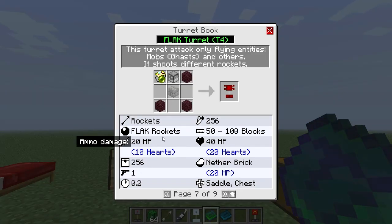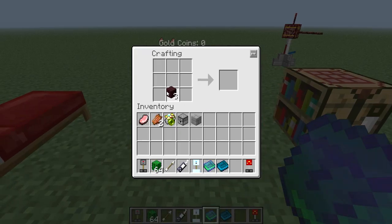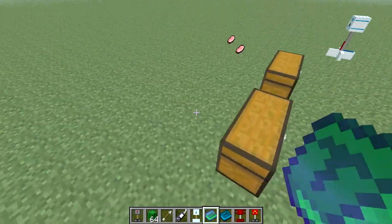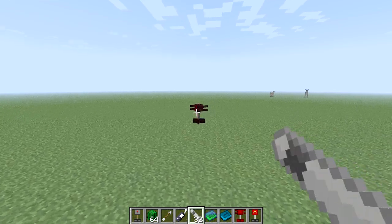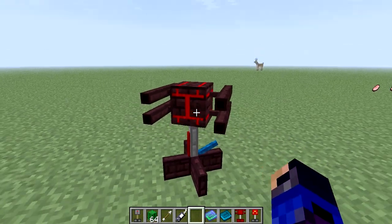Now the flak turret is the one that actually shoots rockets. It's made with a high-tech module, a dispenser, some nether brick, and a stone brick. So put the nether brick down, the stone brick, and we got the flak turret. Now we throw the flak turret down. It's going to take rockets. In order to make rockets, you use four iron, a redstone, gunpowder, and coal. All this stuff is really easy to make within the Technic Pack because the Philosopher's Stone gives you options to make almost everything. So we put the rockets in and it's loaded all of those up.